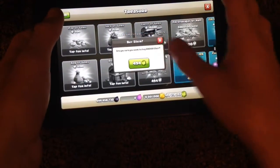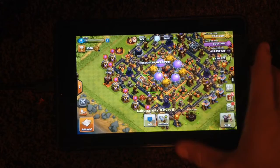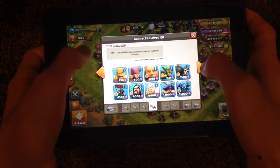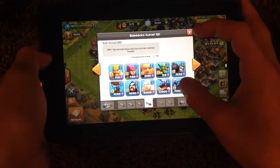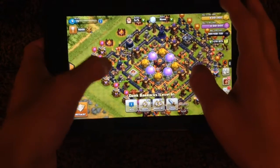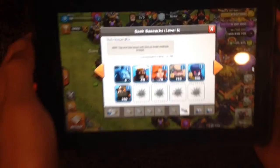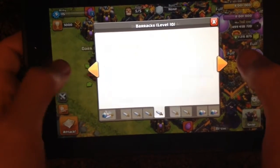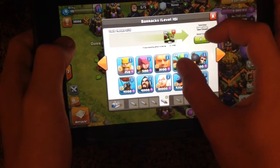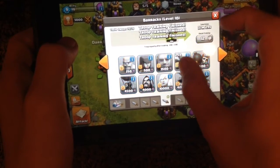I can basically raid with anything I want. So let's go ahead and get started. I want to start off in the actual barracks. Let's start with — I'm not doing archer or barbarian, because I'm already going to have those getting spawned, since you guys can see my queen and king are level 40, so they have their special powers. So what we're going to do is start with some goblins — we're going to see how the goblins can do. This will be very interesting.